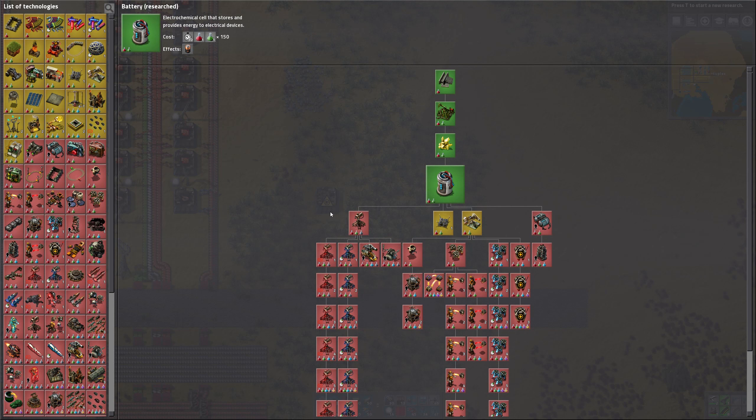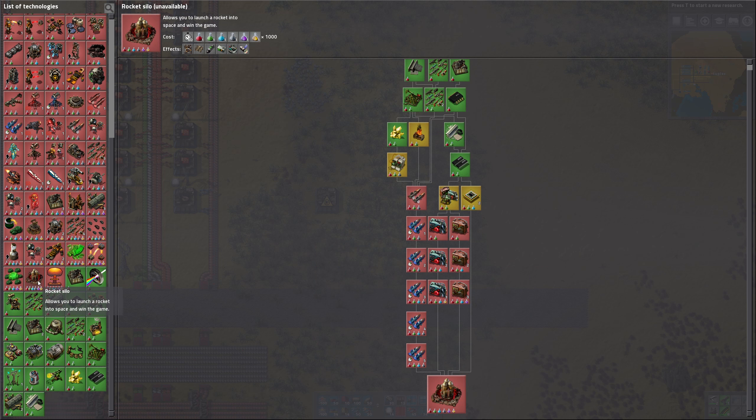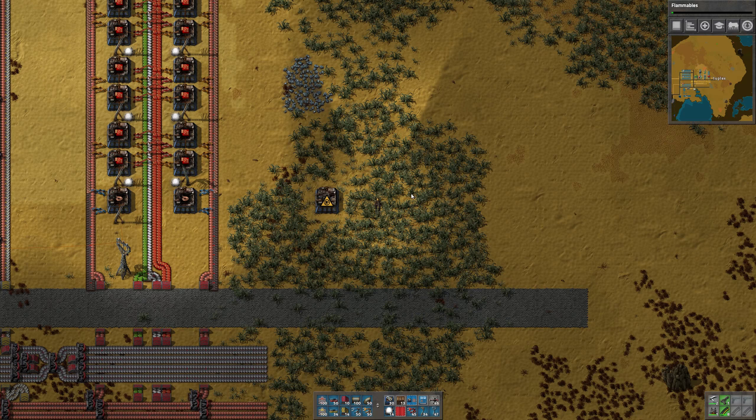Before we get started, let's get some more research going. We did batteries. The end game for us here is going to be to launch a rocket, and the last piece of research that we need for that is rocket silo, which is down here. If we click on that, that'll show us the whole tree of research that we need to get to the rocket silo, and that's a good way to identify what pieces of research you're going to need to do. The ones that we still need that require red and green are flammables and modules, so let's go ahead and research those.